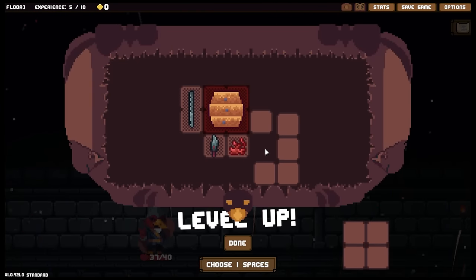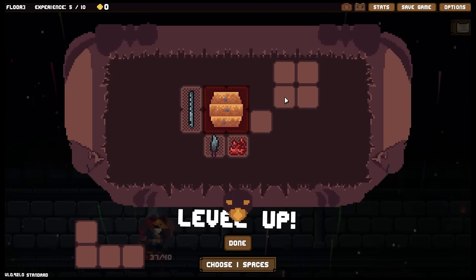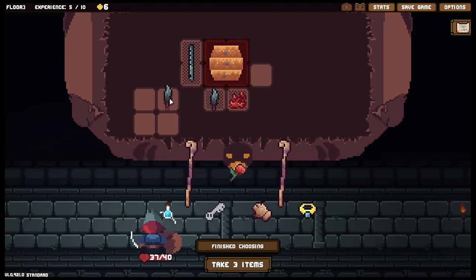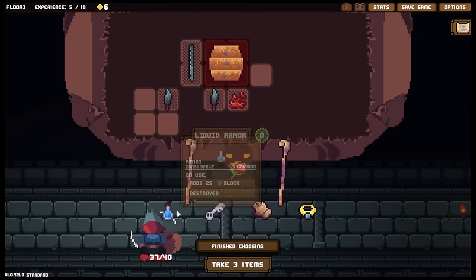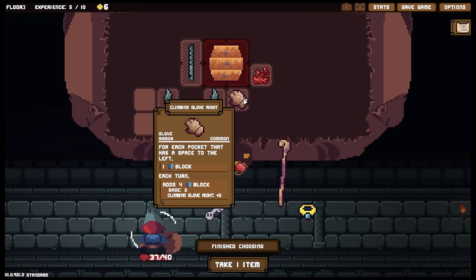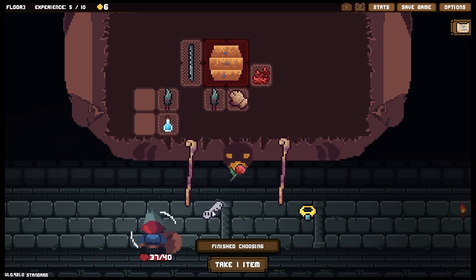Select a common item to duplicate — we will of course duplicate the shiv. We're placing it in a new spot. My Feather Shivs are going to get more powerful the more different pockets they exist in. Climbing glove right — for each pocket that has a space to the left, we gain a little extra block. Keys, flasks — I think we'll take the flask. If I pop that here, this will add four blocks because both of these have a space to the right. There's not too much we're going to be doing early on with Satchel.